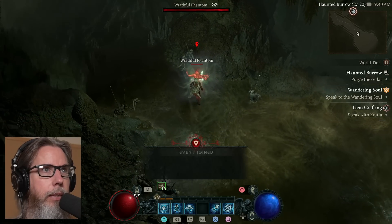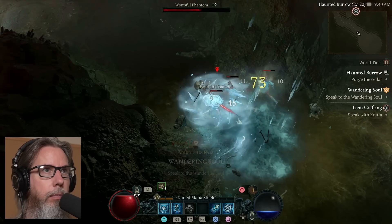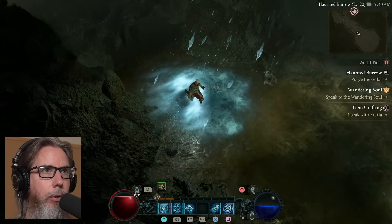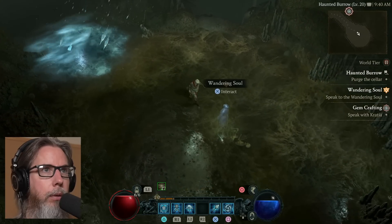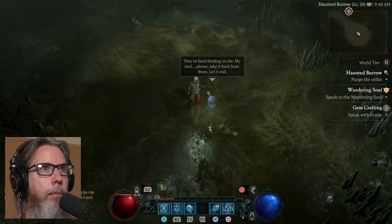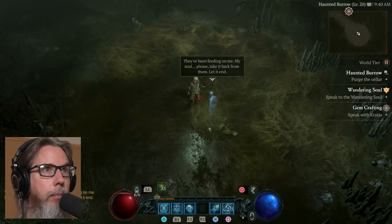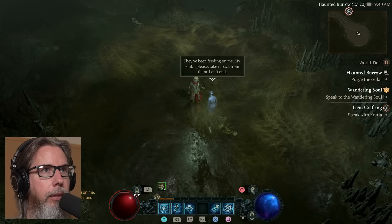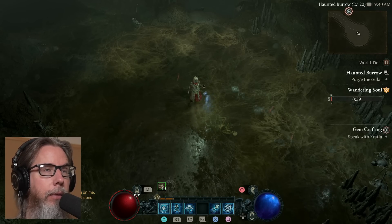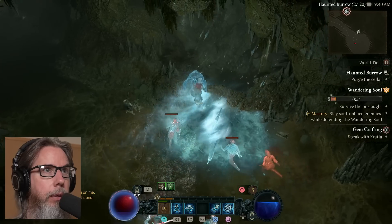I just love all the details. I'm trying to get them to go into this storm. This looks like it's going to be: speak to the Wandering Soul. 'They've been feeding on me, my soul. Just take it back from them. Let it end.' So this is going to be like defeat everything in a certain time. Survive the onslaught. Let's go up here, get everybody frozen.